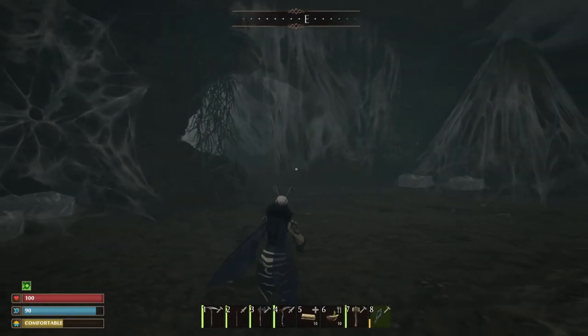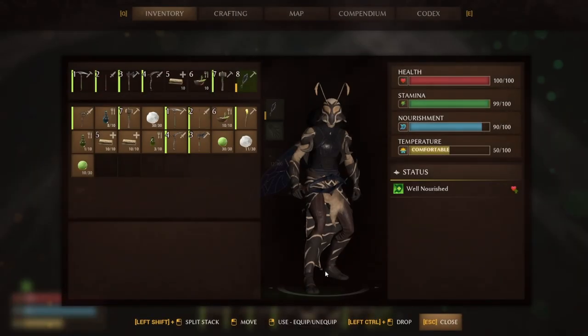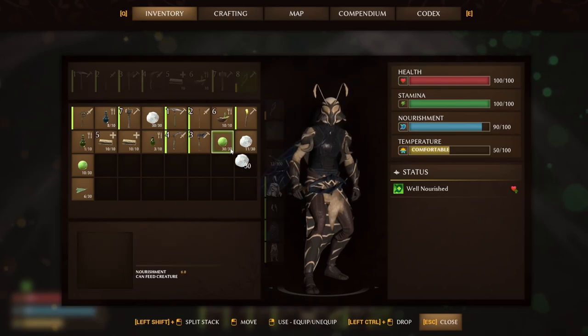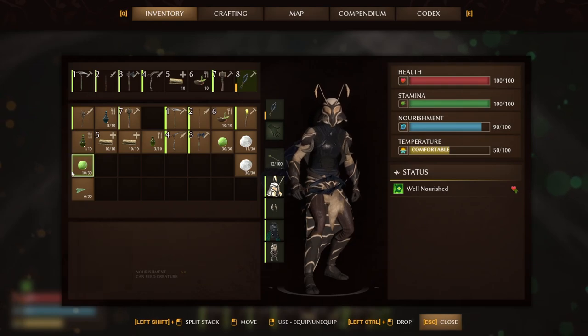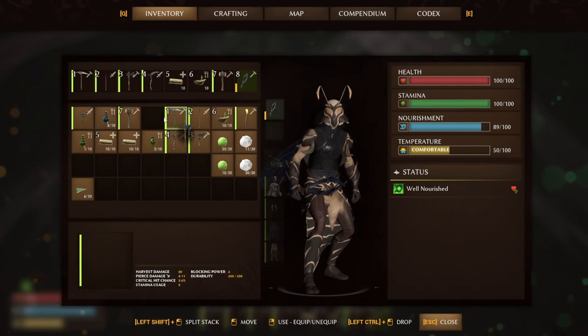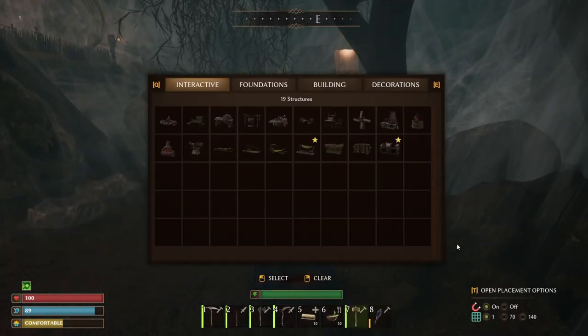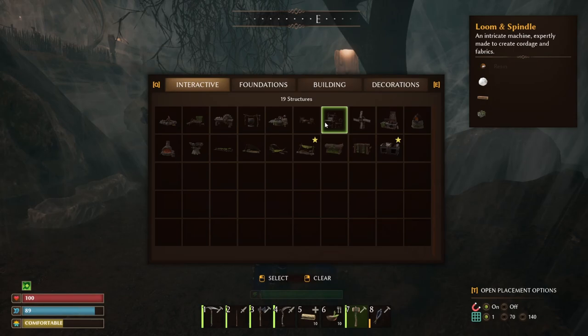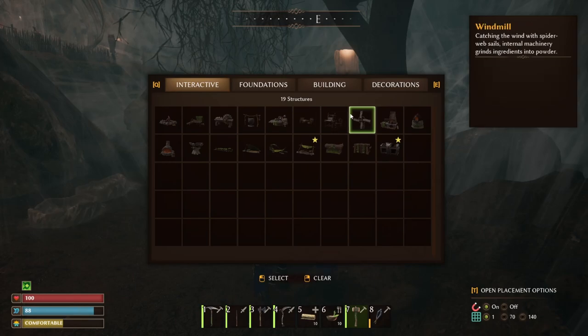After finishing farming this little area and a little bit down here as well, there are a couple more cocoons you can get. I got a whole stack and more — about 41 silk from just this endeavour. So like I said, this is really easy silk. You'll now have enough to make your loom and your stations as well. That only takes 10, so that's going to leave you with 31 left. You also need to make the tannery which just needs flint and refined wood — very easy stuff to come across to get the herptile leather.